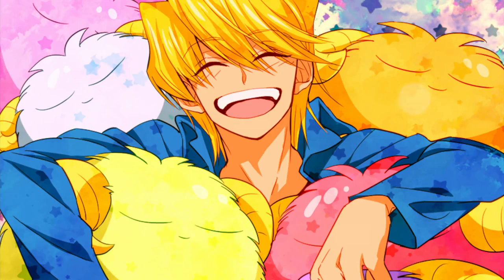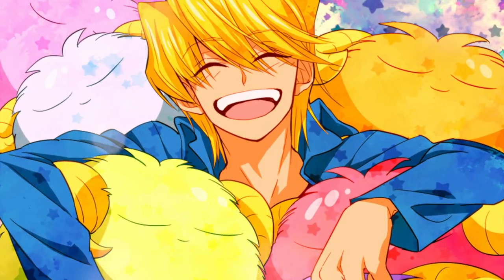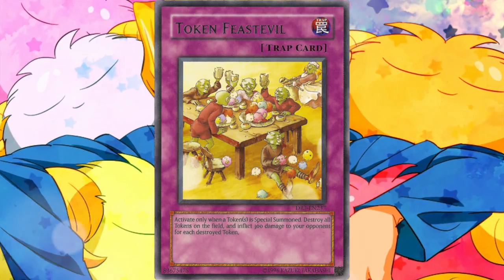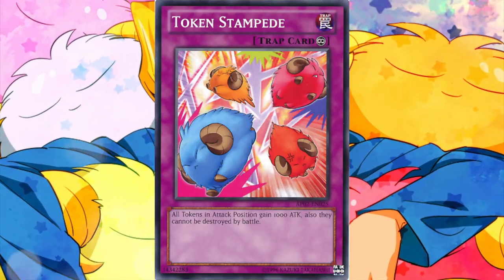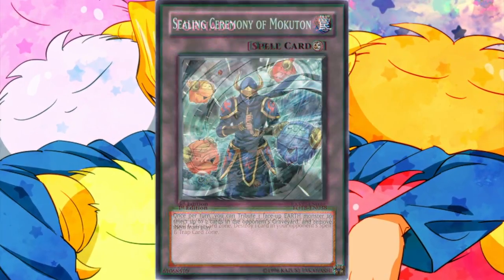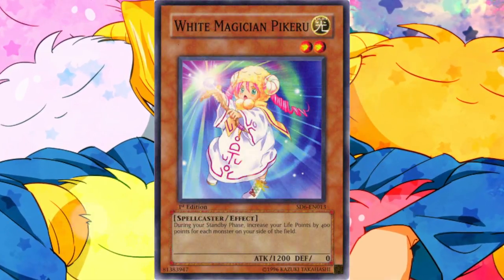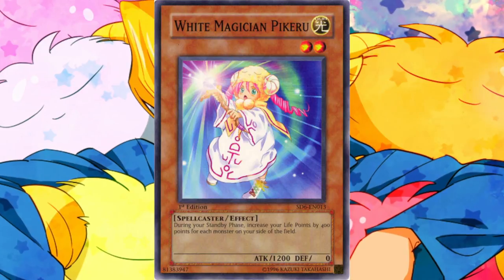The sheep tokens in the card's artwork also appear in the artworks of the following cards: Token Thanksgiving, Token Feastival, Token Sunday, Token Stampede, Tornado, Sealing Ceremony of Mokuten, and in the card White Magician Pickaroo we can see that she's wearing a white sheep token hat.